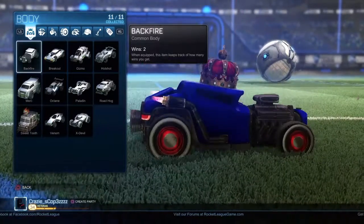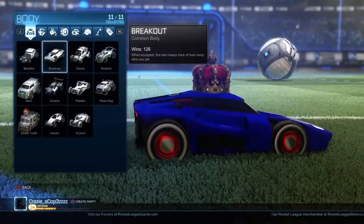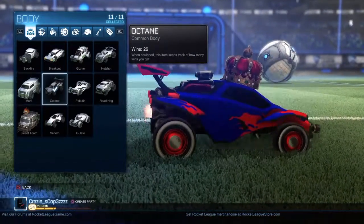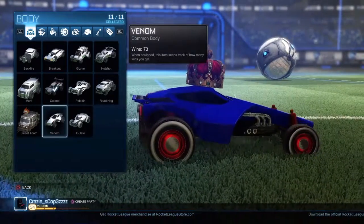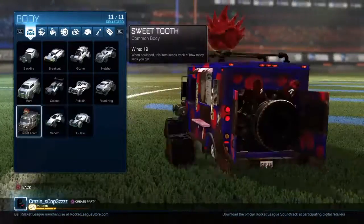The original cars are all these you see on my screen: the Breakout, Gizmo, Hotshot, Merc, Octane, Paladin, Roadhog, Venom, and the X-Devil. That is how you do it. So here we go, let's get started.